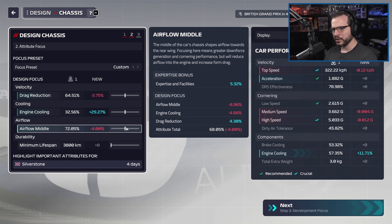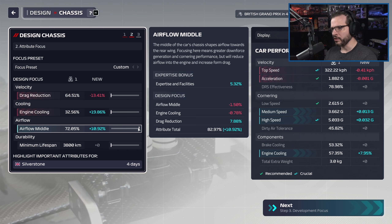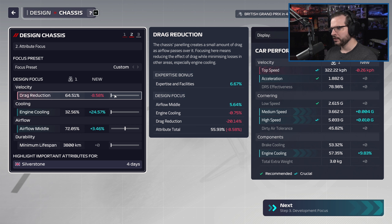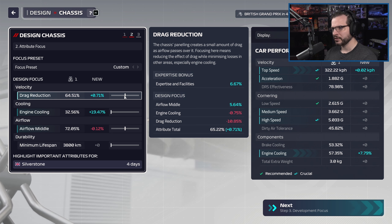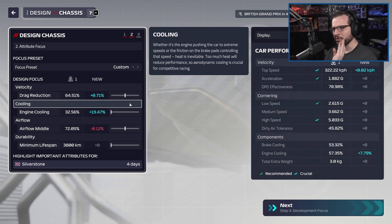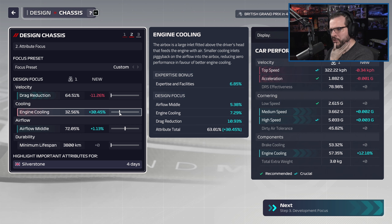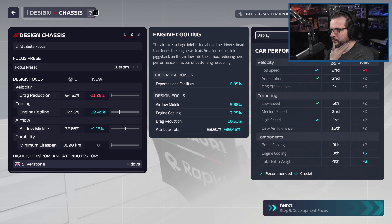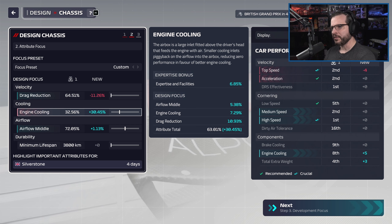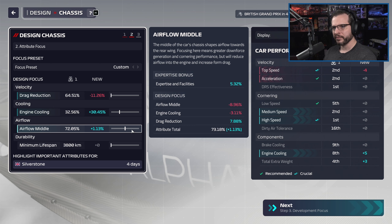We don't care about lifespan. Mostly we're going to be caring about airflow middle, but I kind of do want to work it a little bit on some of these other ones. That's way more airflow middle than we need, honestly. Maybe I'm working on the drag reduction — put it somewhere down the middle, gets a little more top speed. We're already really fast, though. This actually technically loses some airflow middle, so that's not really what we want. Maybe we just focus on a little bit of engine cooling here. It's going to get us a little bit more medium speed, a little more high speed, tiny dip in these two, but a bunch more engine cooling. I think this is going to be an okay part.